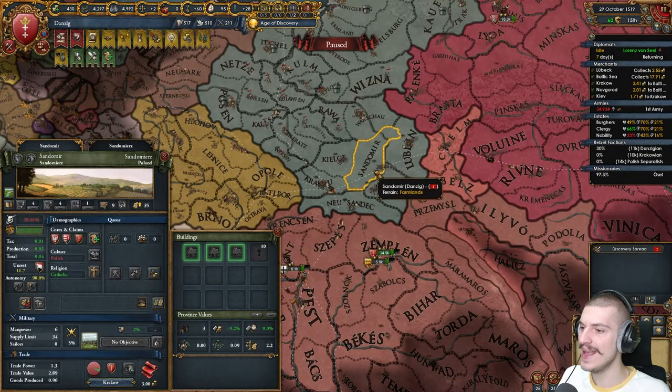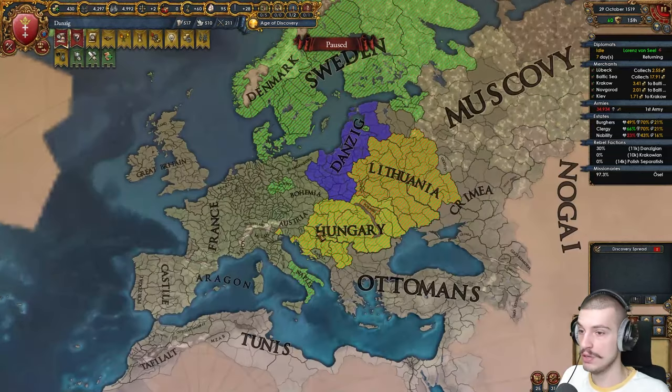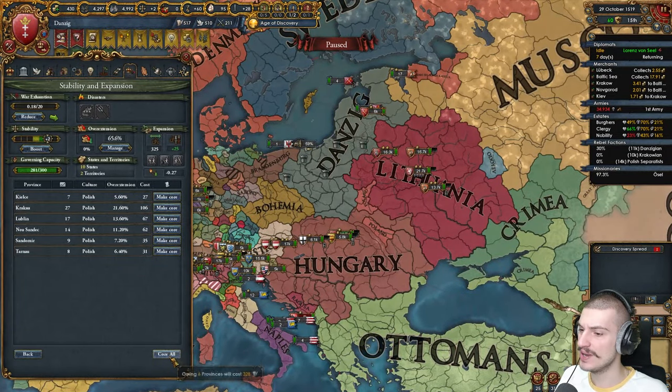Now they'll give me everything that I want. No war reps but we will get 400 ducats. Sweet — these are really nice provinces: 7 dev, 27 dev, 14, 8, 9, 17. Are we at a risk of a coalition? No, not really. Hungary, Poland, Lithuania are mad. Easy, baby.